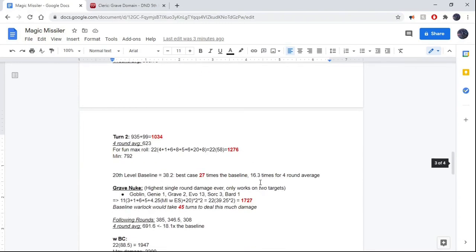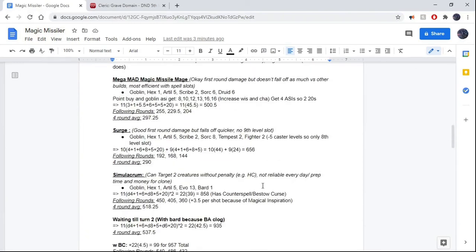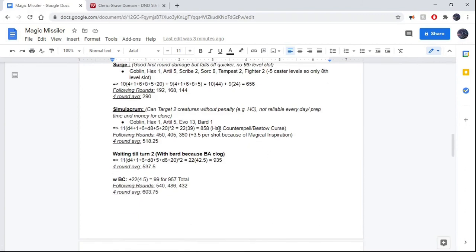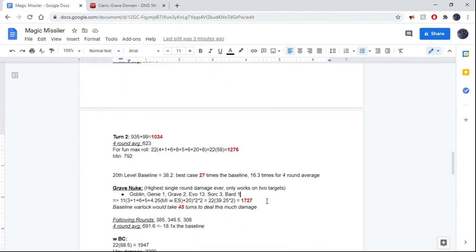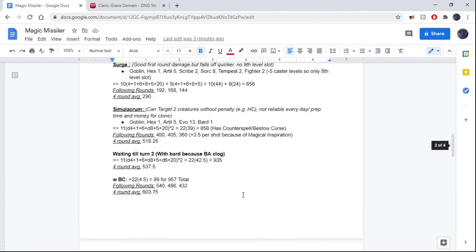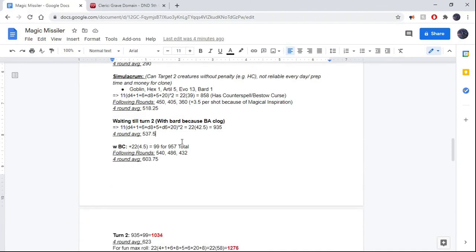Honestly, if I was going to play this, I would still probably prefer the first Simulacrum build, because it's already overkilling with its first round. The first round damage of the Grave Nuke is almost double, but I don't think it's going to do anything more most of the time — 99 times out of 100 you won't get any more use out of it. And because the following round damage is higher with the Simulacrum build, I would probably go with that.